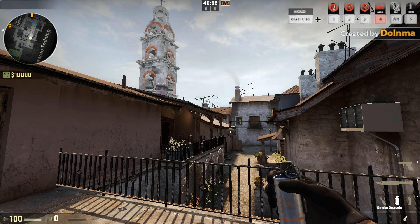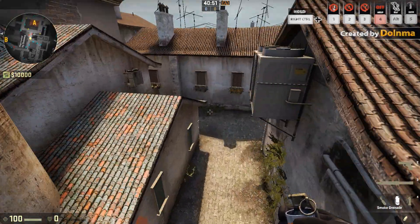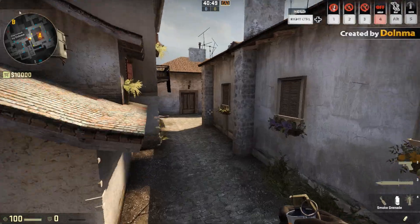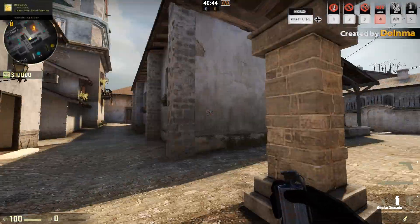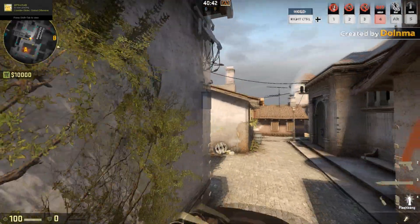So what we're gonna be doing today is a bunch of Inferno smokes, for kind of the area from A mid — I guess you'd say, all the way round pretty much, this kind of area. You can hit loads of different smokes.